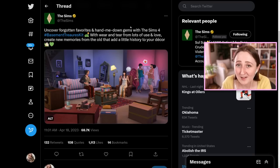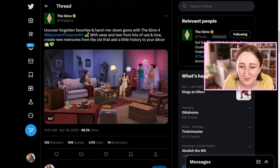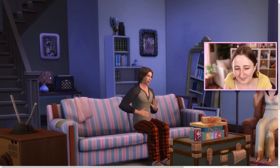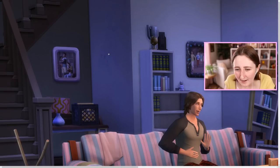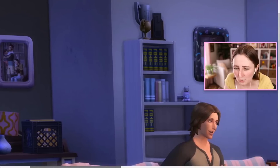We've still got a whole other kit to talk about. This tweet says: uncover forgotten favorites and hand-me-down gems with the Sims 4 Basement Treasures kit - they spelled treasures wrong by the way. Then it says: with wear and tear from lots of use and love, create new memories from the old that add a little history to your decor. And we got a screenshot for this one too. It feels kind of like the other clutter kits we've gotten, except it's bigger pieces. In this corner there's what looks like a broken lamp with a cracked base and tilted shade. There's a little crate with books - maybe yearbooks - a family photo on the wall, and a stained wallpaper I haven't seen before. There's a new old TV and an old phone set on top of a lunchbox.